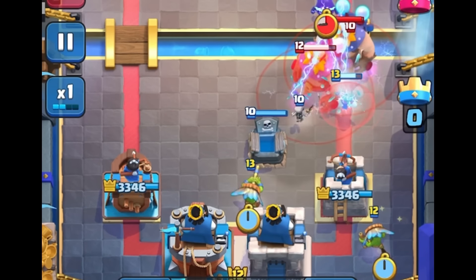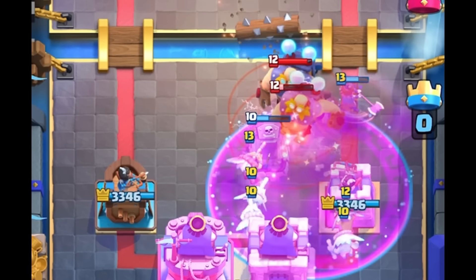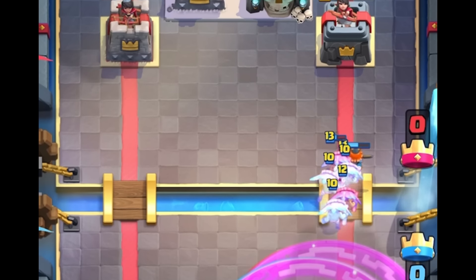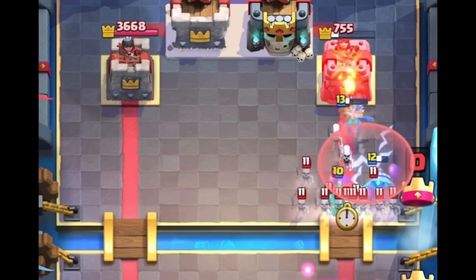This first clip is a doubles match. Dark Goblins go down, get hit by a Clone Spell, and a Rage Spell goes down — they're just absolutely DPSing down these poor E-Giants. That Rage Spell is putting in a lot of work. Valkyrie is going to tank the Princess Tower here, and it's just going to get absolutely obliterated.